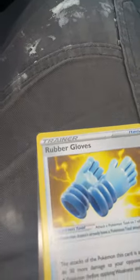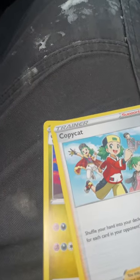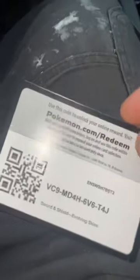We have Treasure Energy — a rare, that's super sick — rare Treasure Energy, keep that aside. We have Pincer, energy, we have Rubber Gloves, interesting, we have Copycat and Sableye. Alright, that's the code card for that one, guys — you guys can take that.